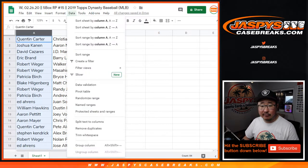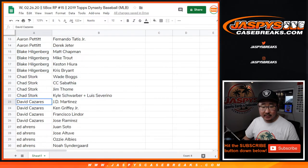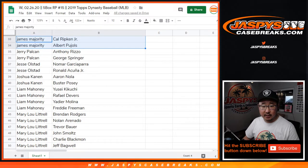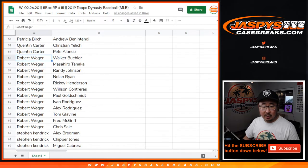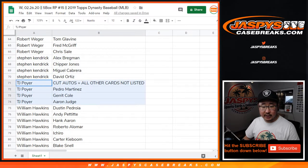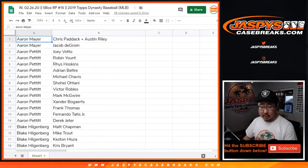Now let's alphabetize by first names. Aaron M, Aaron Pettit, Blake, Chad, David, Ed, Eric, James, Jerry, Jesse, Josh, Liam, Mary, Patricia, Quinton, Rob, Stephen Kendrick, TJ Poyer, and William Hawkins. There you go. I'm going to pause the video, let people digest the list and see what they got — maybe allow for some trades. When we come back, we'll break open this Dynasty. Stick around.